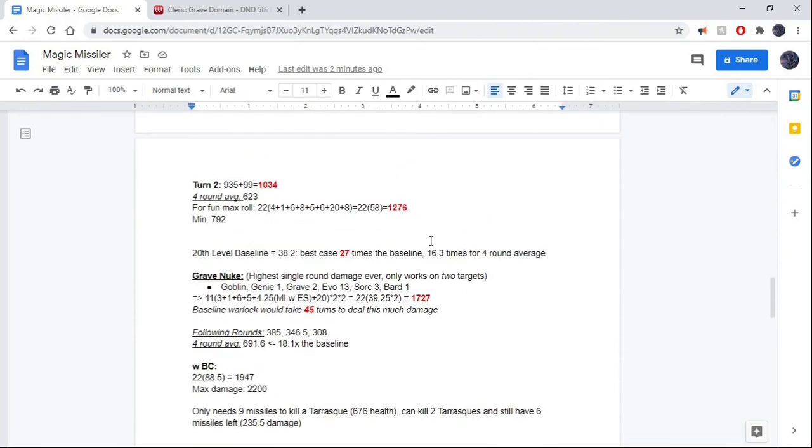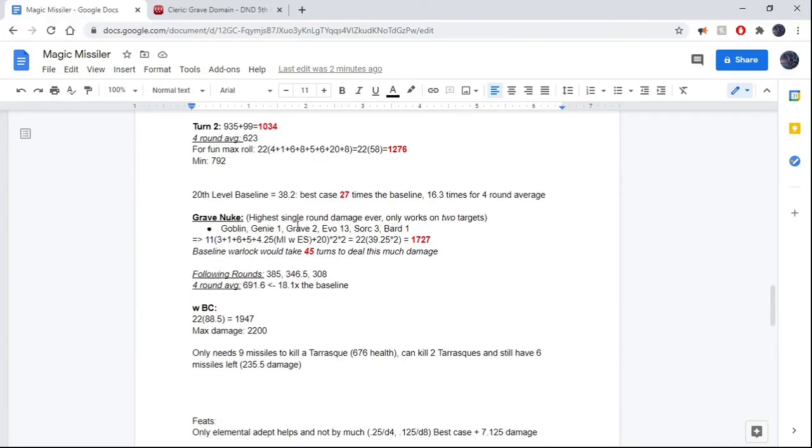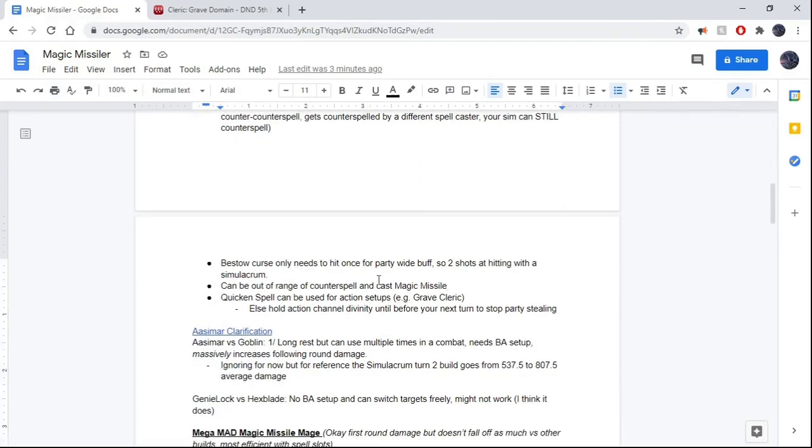Let's move on to the Grave Nuke. This is absolutely ridiculous damage on the first round, but because of the Grave Cleric levels it falls off much faster than the Simulacrum build. It's pretty much the same build as the one above, except instead of going Sorcerer 6 we only go to 3 to get Quicken Spell. Quicken Spell is the way you're going to get this off. Also: if you cast Magic Missile outside the range of Counterspell — which is 30 feet, while Magic Missile has 120 feet range — you can completely avoid Counterspells entirely. You can use Quicken Spell to set up your action for Grave Cleric: use your action to do the Grave Cleric Channel Divinity, then Quicken Spell your Magic Missile. That works totally fine, just taking two Sorcery Points.